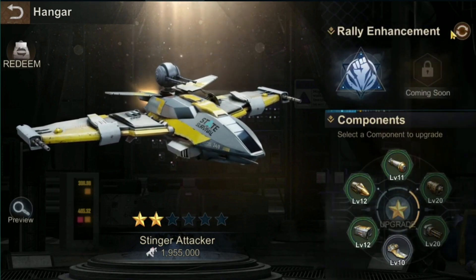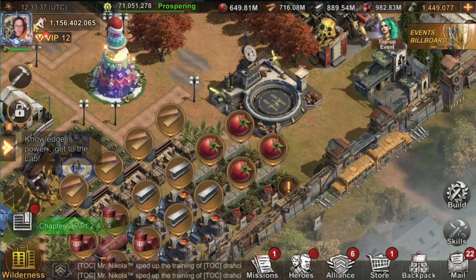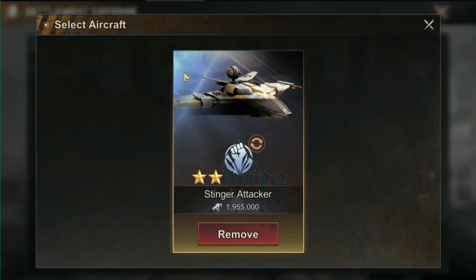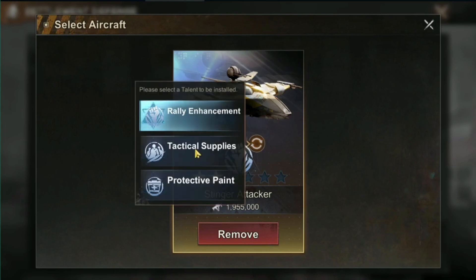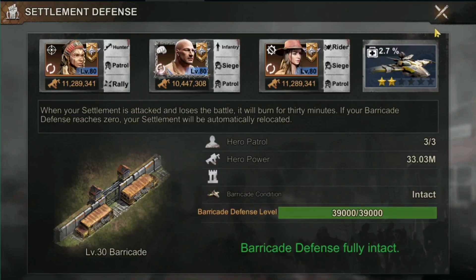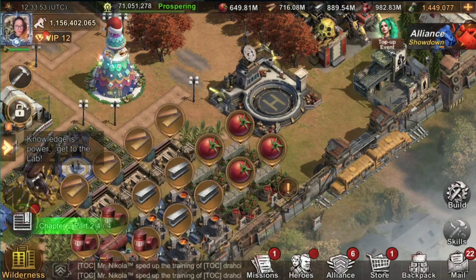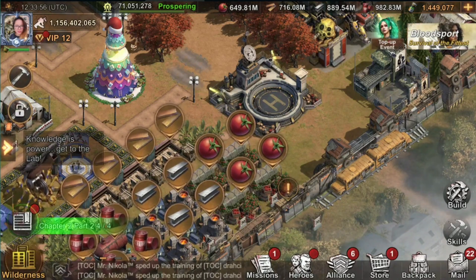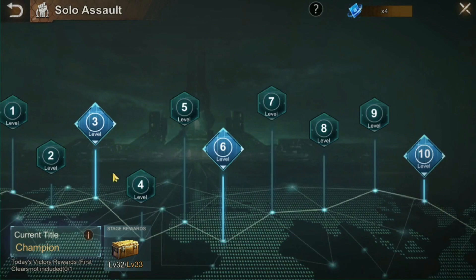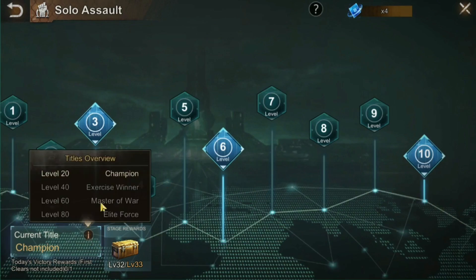Let's proceed to the joint exercises. Along with the release of the aircraft are the joint exercises, split into two: the first is the solo assault, and the second involves your alliance leaders, alliance members, or other players in your state. The solo assault is open every Monday to Friday, whereas the coordinated operation only opens on Saturday and Sunday.